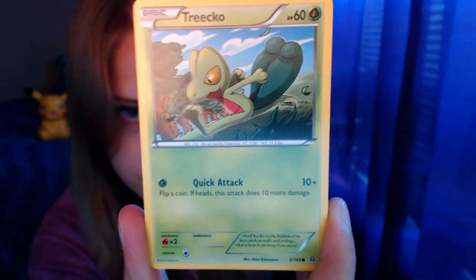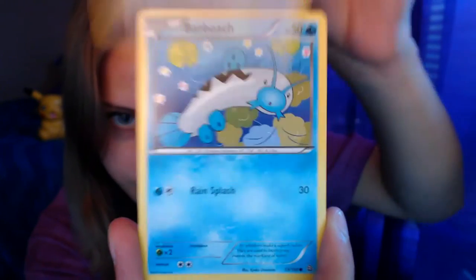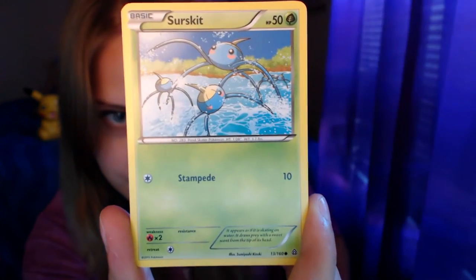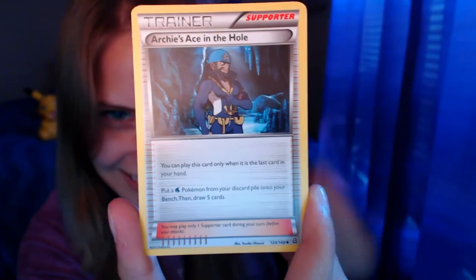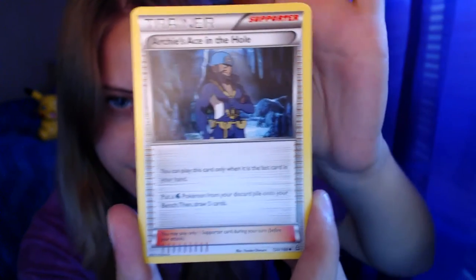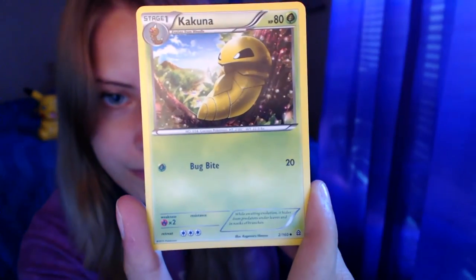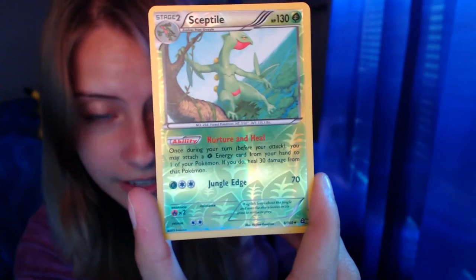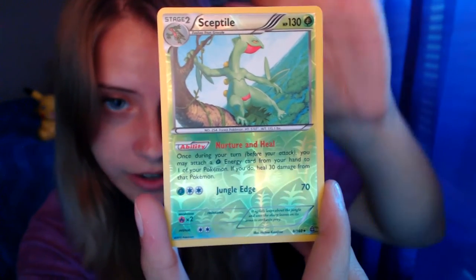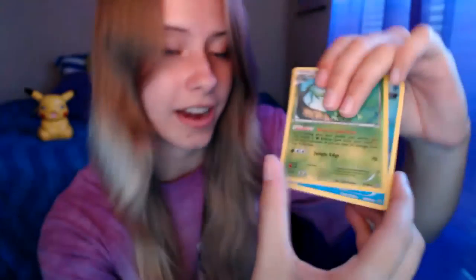Vulpix, Trico, Zigzagoon, Surskit — look at how cute it is, it's slime in the water, it's cute — Archie's Ace in the Hole, Whiscash, Kakuna. The reverse in the pack is a Sceptile, which is a rare, so I'm pretty happy with that. And the rare in the pack is Gorebyss! I'm happy with this because I don't think I have one yet.